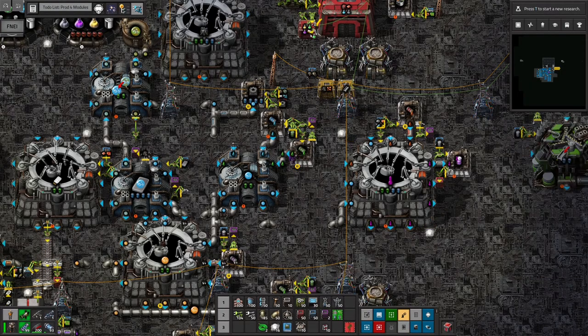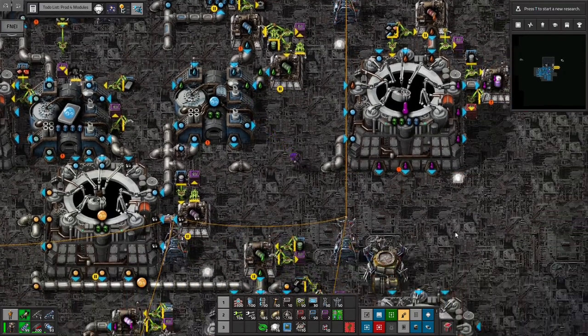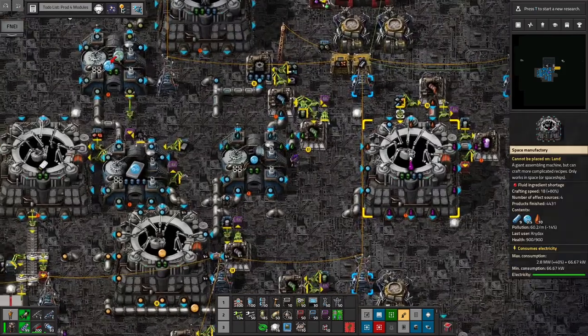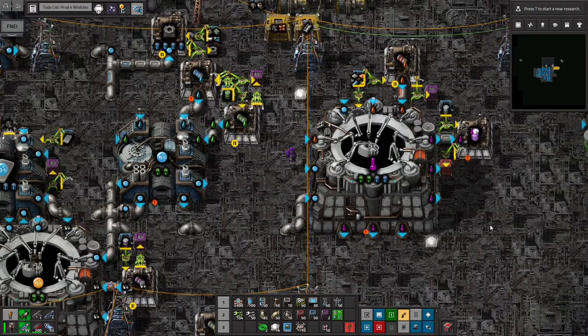Hello everyone, Crydex here. Welcome back to our space exploration playthrough. In our last episode we got our beryllium all figured out and I've gone ahead and come back up to our space station and we've changed a few recipes around.